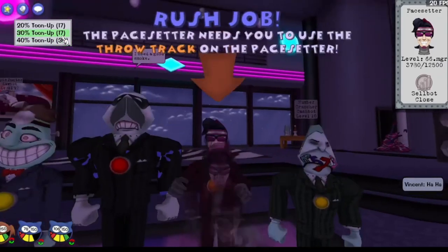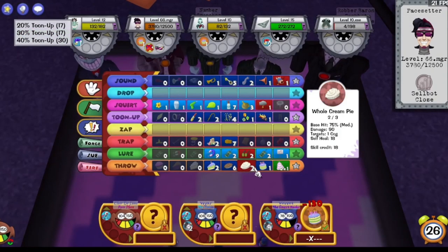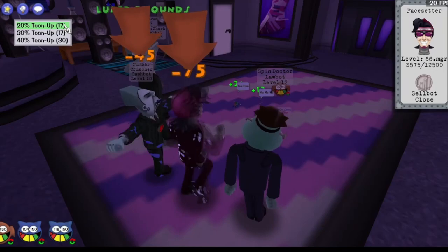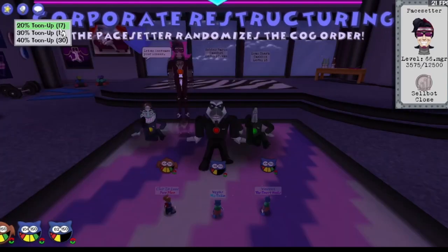He tanked through that Lure knockback. Two Throws — again, that Number Cruncher would tank through the knockback. Unless you go for something like that — minimize the damage you're about to take by killing that one guy. He was only a Number Cruncher, so not an especially dangerous source of damage.